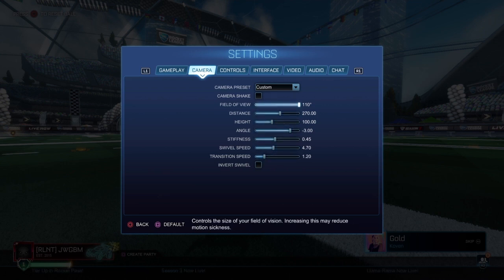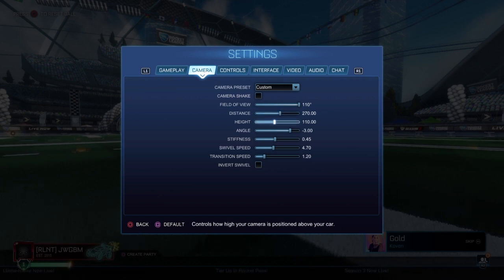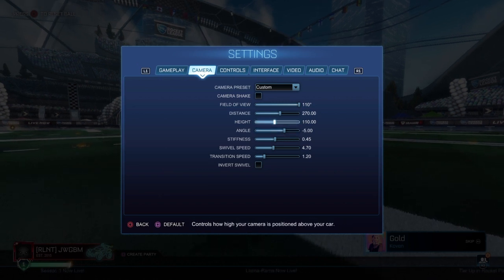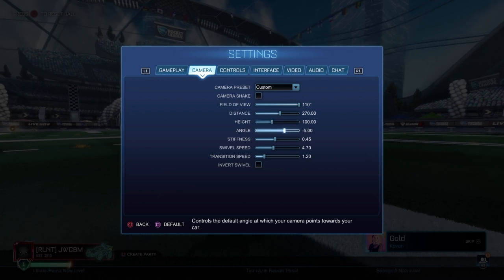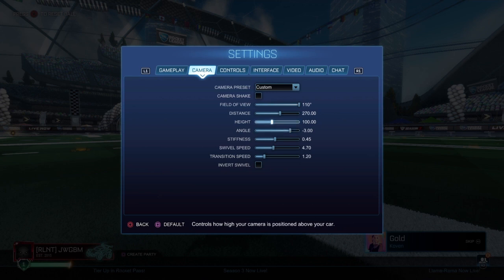Distance: between 260 and 280 — I like 270. Height: 90 to 110 is what most people use. Height and angle interchange — a low height means a higher angle, a higher height means a lower angle. I'd say stay within 90–110 for height and between minus five to minus three for angle.